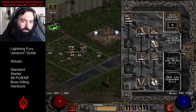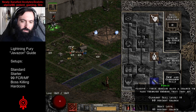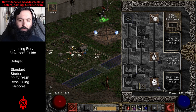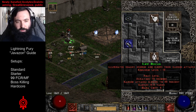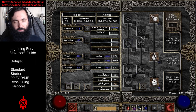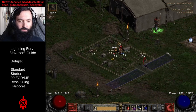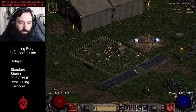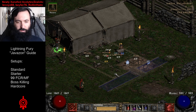One thing you should do on the standard Amazon — instead of putting extra points into pierce, you just put one point, like I said. But one thing you want to do is get Slow Missiles once you're level 97, so you can slow down soul missiles and all kinds of elemental and archer missiles. That can definitely help out in some situations, though it's not needed — it's kind of just utility.